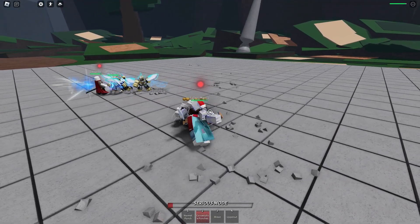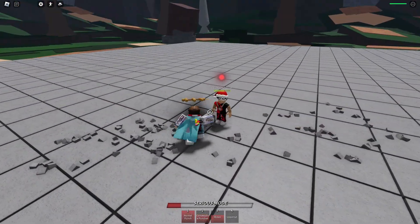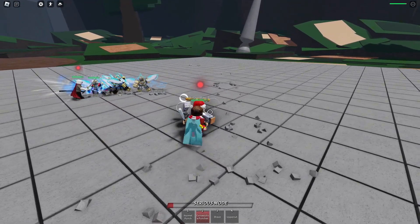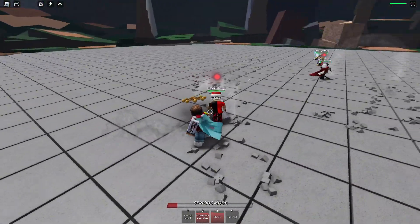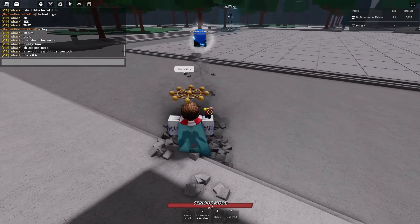First off is the shove tech — you basically use it to extend your combo as you can see. What you do is M1 twice, and then on your third M1 you use a shove right beforehand and immediately M1. It'll stop there, then it tracks, and then you dash into them and do it again. If you do it too fast it won't work, so you have to do it kind of slow.